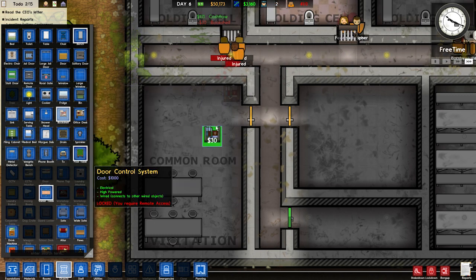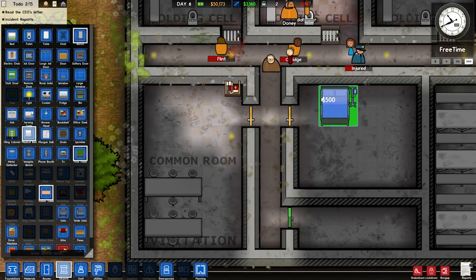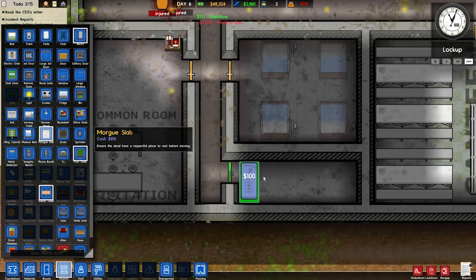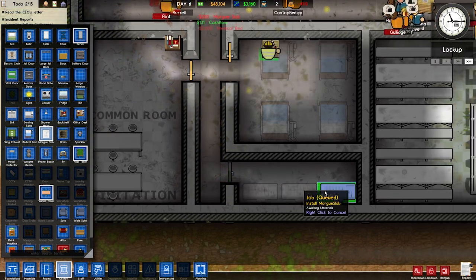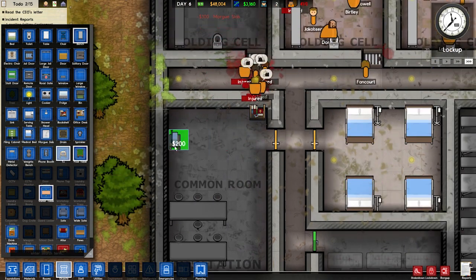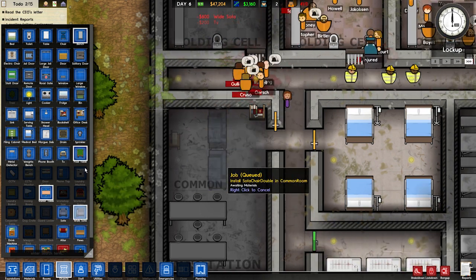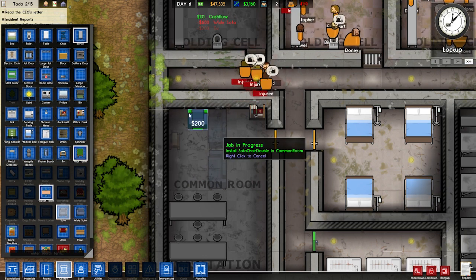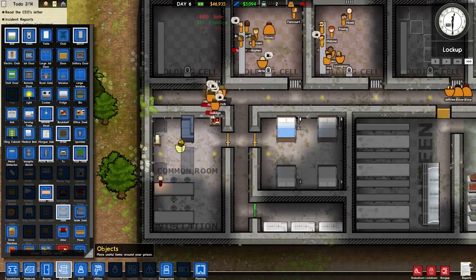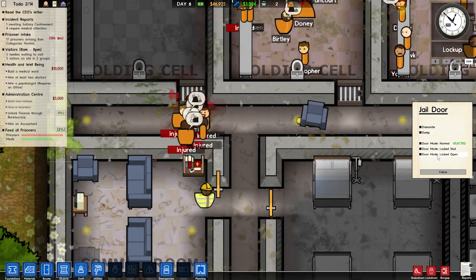I'm making the visitation room. I'm going to give them some books because maybe that'll give them something to think about. Some medical beds because, well, they're all bleeding. And a morgue slab because they're all killing each other. I'm going to be super generous - I'm going to even give you guys a TV just like the guards. I'm going to give you guys a wide sofa. This is my whole program coming to fruition about getting you guys a little calmer. Look at this - this is beautiful. You guys can't get in your door - I can open that for you.